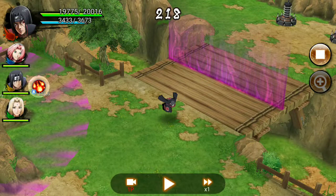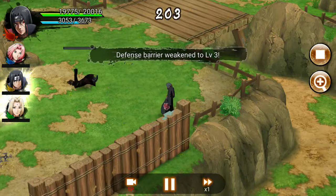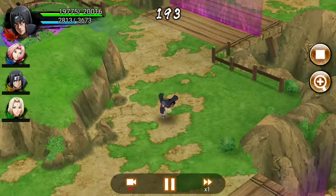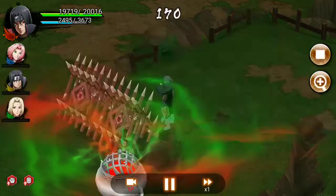All of my teammates have died so I'm going to kill all the remaining enemies and shinobi. I use a teleport to kill them, and sometimes I clear the traps beforehand so the entire area is trap-free.